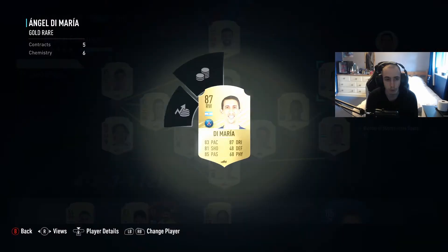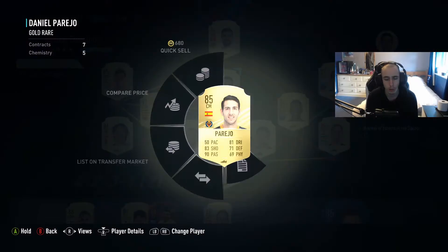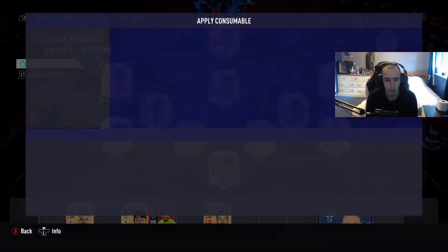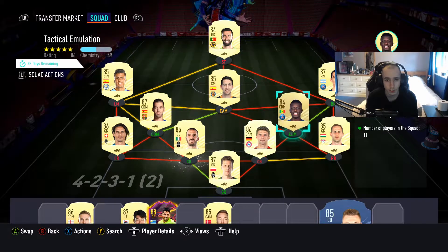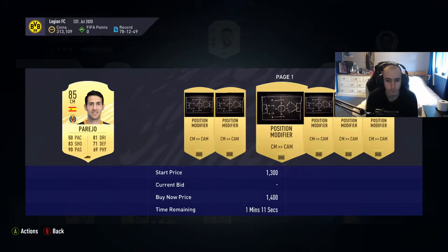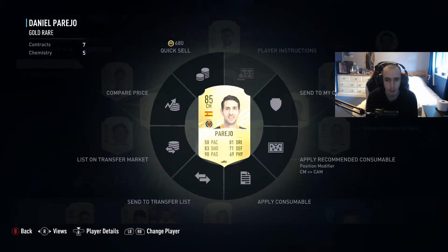All we need to do is do a few position changes. So we do Di Maria, and we'll also do Parejo — we'll do a center mid to CAM position change. It shouldn't be too expensive, hopefully. 1.4k — it's not a big deal. We'll go and add that to Parejo.